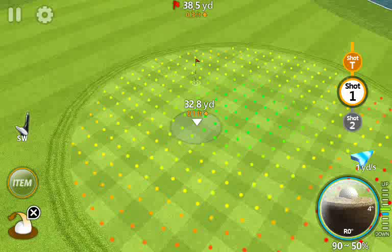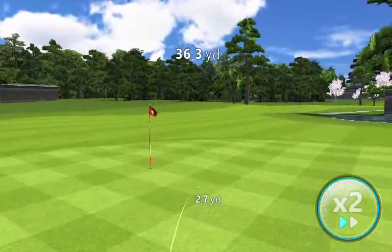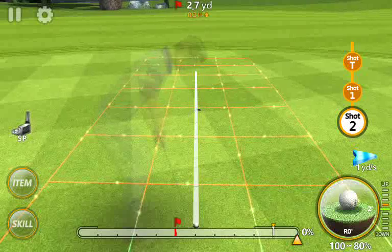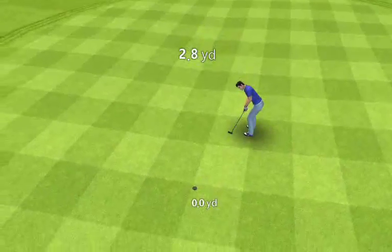Now hitting the same distance but using the bunker shot skill — full blast — and we're within 2.7 yards. Not bad, hopefully a one-putt from there. So that covers the rough shot, bunker shot, and draw shot skills. I'd like to learn a high shot next. What I'll do is log off as this character and run through a couple of courses as my main, more leveled-up character who has all the skills maxed out, so you can see what can be achieved and what you're aiming for. Thanks for watching.